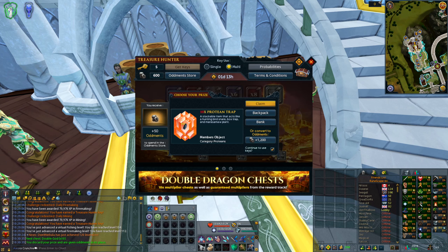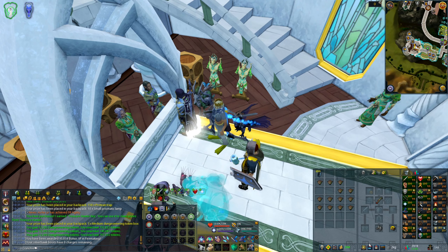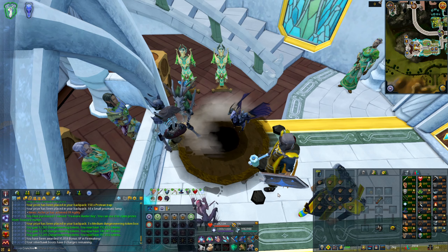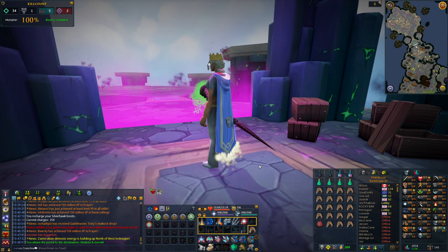We just got a thousand protein traps from Treasure Hunter — one thousand protein traps, that's pretty OP — and then another 150 shortly after. Sometimes Treasure Hunter is pretty crazy. This is also the first time I noticed that the silverhawk boots have an emote — I have no idea how I've never seen that before, but there we go.